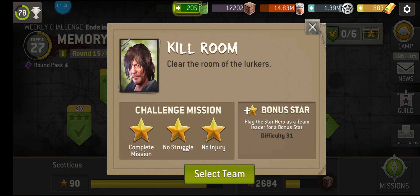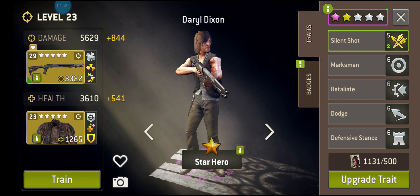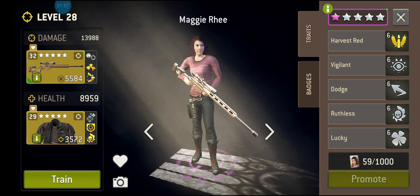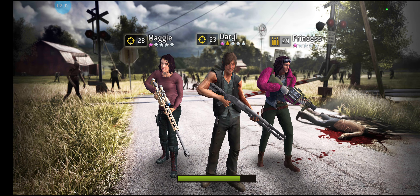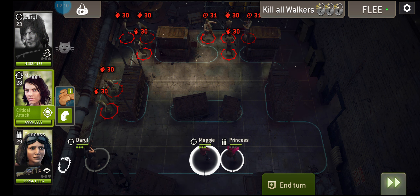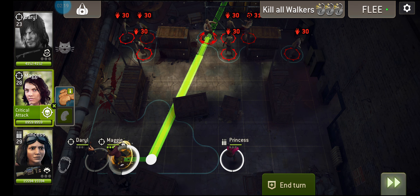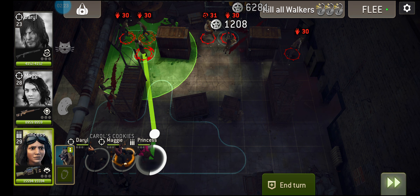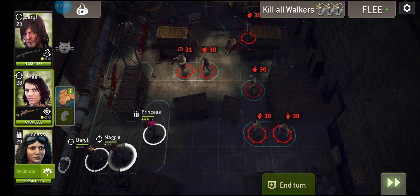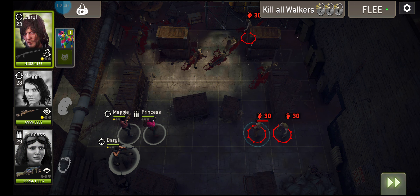Kill Room — clear the room of lurkers. I'm going to actually try it. This is kind of bonkers, but if it's going to be this easy I'm going to risk it. This one can actually be pretty tricky. Those bad guys are a lot closer than you think they are — they can very quickly close this gap. Even if you are close combat characters, they can swamp you pretty quickly. So this is actually a surprisingly tricky one.